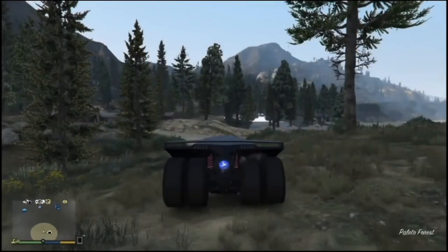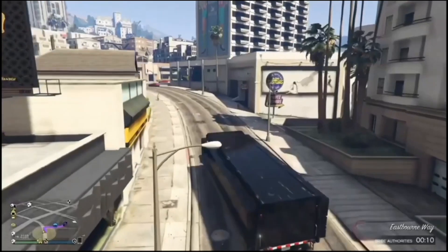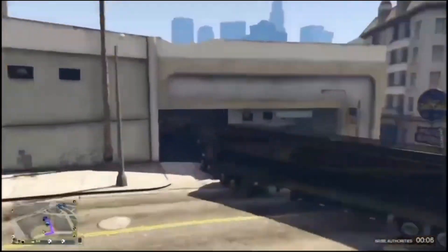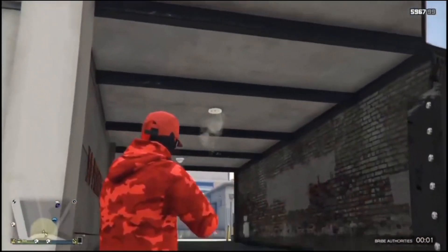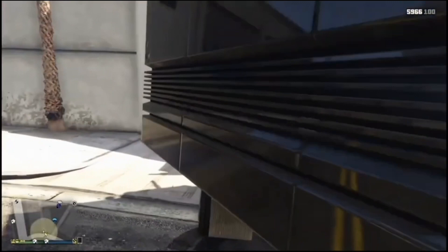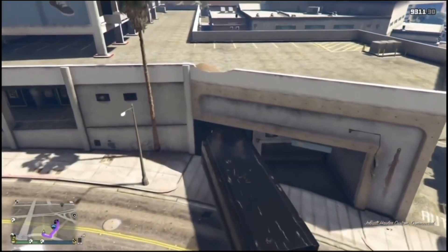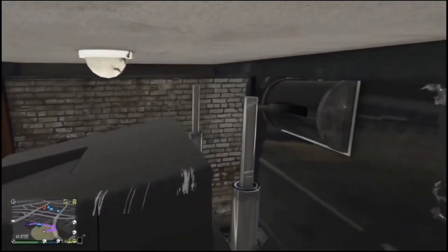Exit the bunker and head to Los Santos Customs in town. When you get there you're going to glitch your MOC out. Drive into the tunnel, but before you do that, shoot the light in the tunnel so you can get all the way in and glitch out properly.